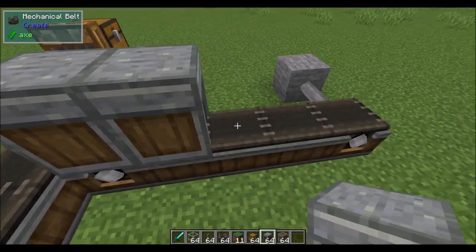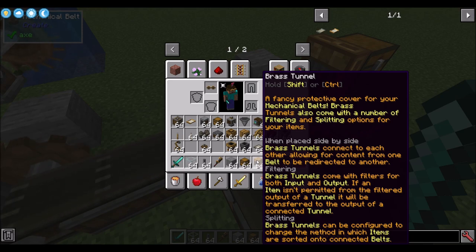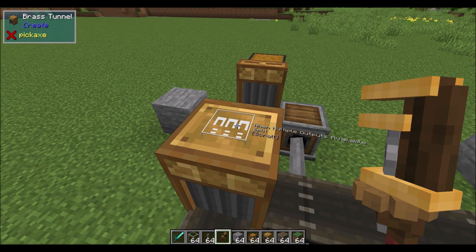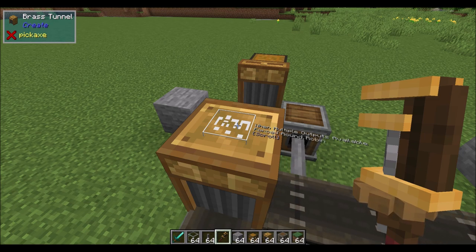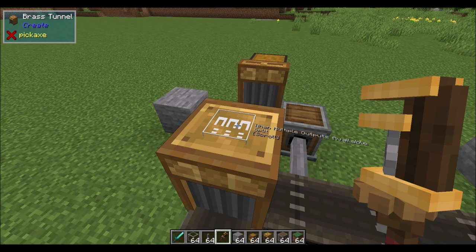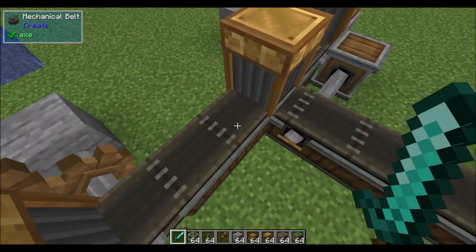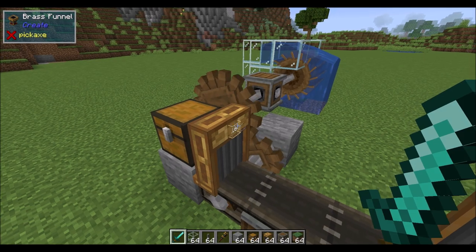For even more control, check out the brass tunnel — it has a ton of features. When looking at the top while holding a wrench, you can scroll through modes: split, forced split, round robin, forced round robin, prefer nearest, randomize, and synchronize inputs. Split divides a stack evenly — a stack of 16 becomes eight and eight across two outputs. Forced split means if one belt is blocked, the input will also stop rather than continuing on just one path.